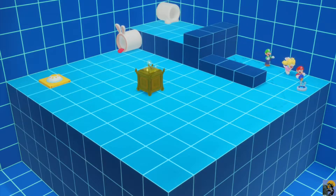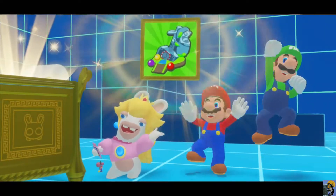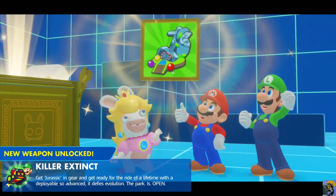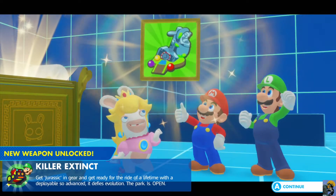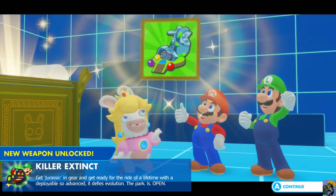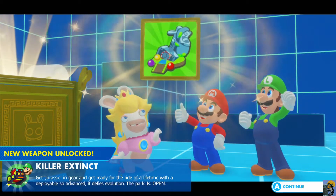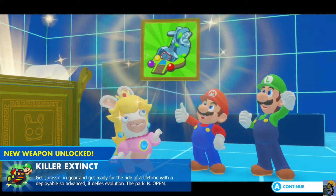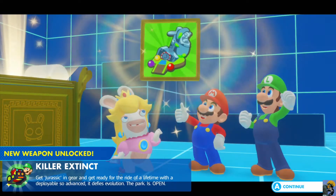Oh, doesn't get closer than that. Got ourselves a new weapon for somebody. Killer Extinct - get Jurassic in gear and get ready for the ride of a lifetime with a deployable so advanced it defies evolution.